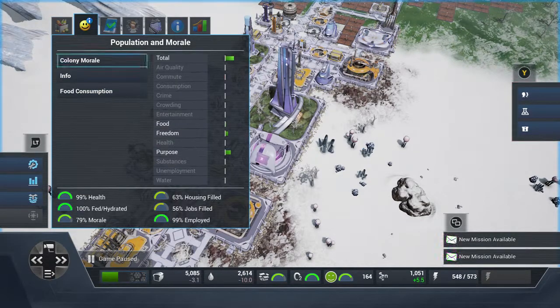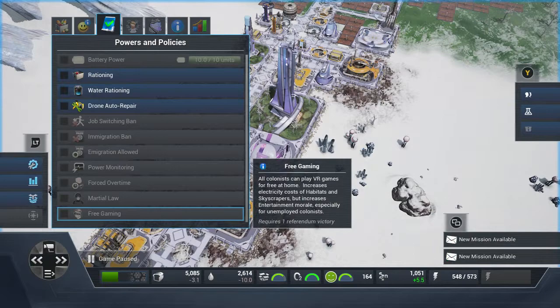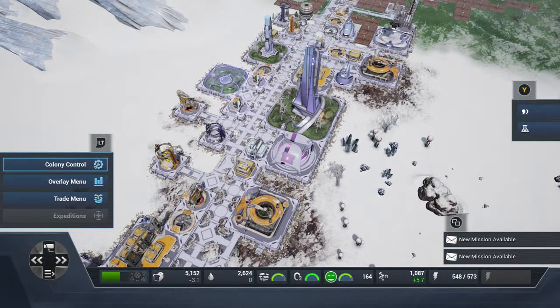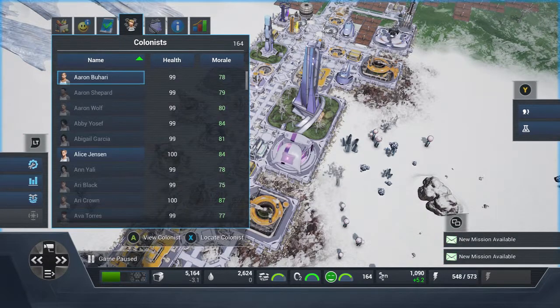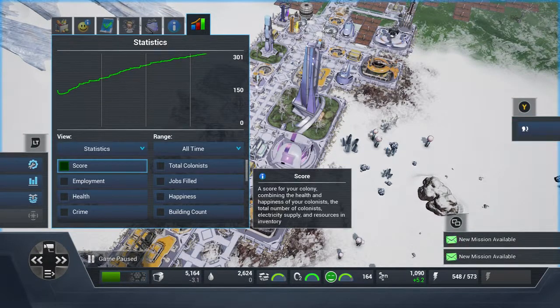Build the VR center, then go to Colony Control and go down to Free Gaming. It requires one referendum victory. Once you select it, a colonist can play VR games for free at home — it increases the electricity cost of habitats, but it increases entertainment morale, especially for unemployed colonists. That would help massively.